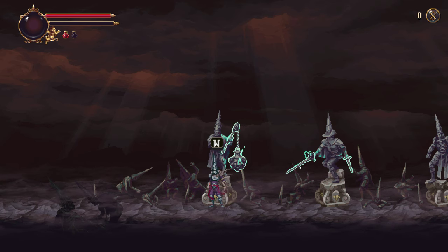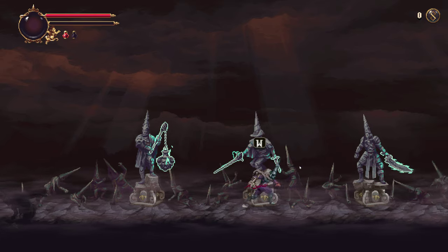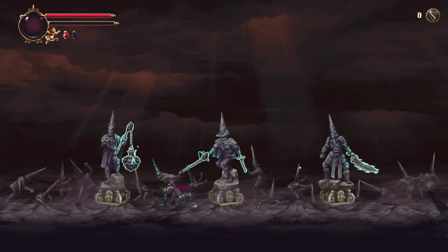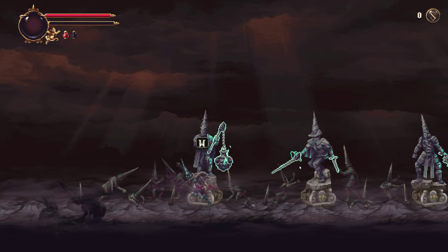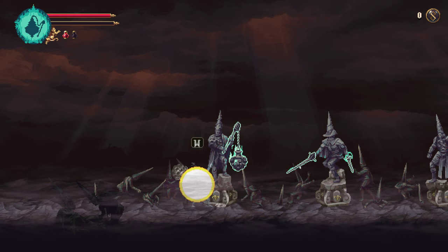In Blasphemous 2, you are presented with three starting weapons to choose from: Veradicto, Sarmiento and Centella, and Ruego al Alba. Each weapon has its own unique characteristics and playstyle. In this guide, I will tell you more about each weapon. Let's start.